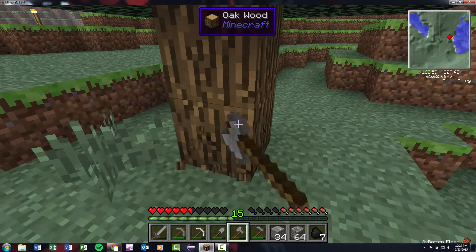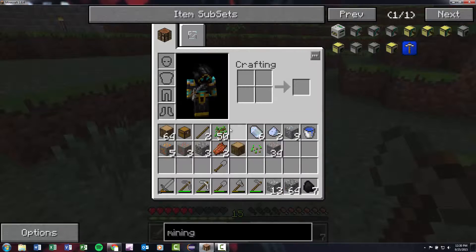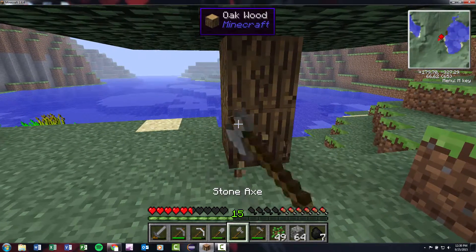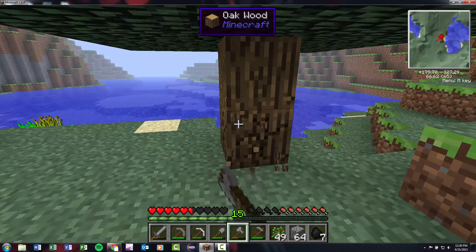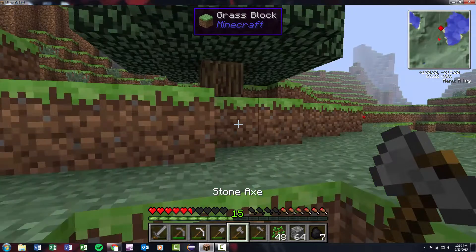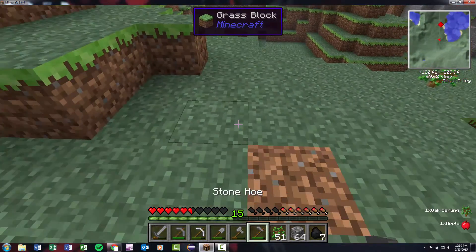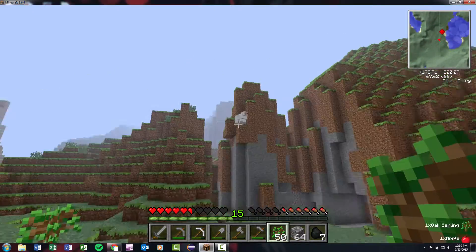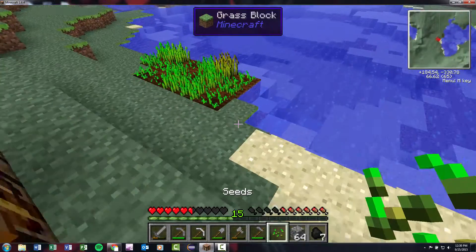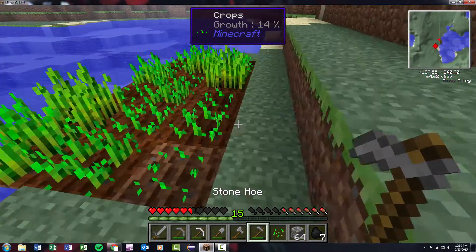I just got some rotten flesh. I'm gonna collect this tree, hopefully get some apples - we always need more food. I need to make some golden apples eventually, so I'd like to have an abundance of apples ready for when we have gold. I'm gonna need to make an underground quarry. I say underground because I don't want to destroy this beautiful landscape, but I do want the ores under it, so hopefully I'll be able to work underground without destroying absolutely everything.